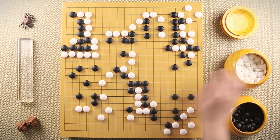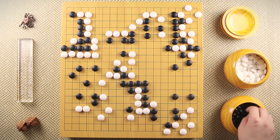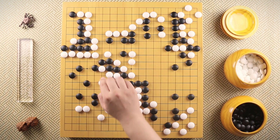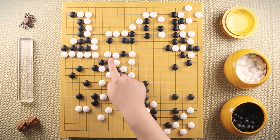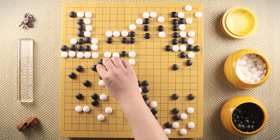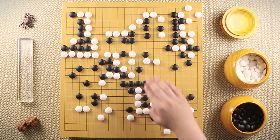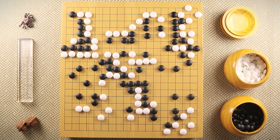Black has no choice but to connect up. White ataris; again black has to connect. White ataris, black extends. White ataris, black extends. White ataris again. Black ataris this white stone. White, instead of saving that stone, connects — and white is connected to this group over here. Black captures this stone and white jumps in to further erase black's moyo. Black peeps, white pulls back, black peeps again, white connects, and black jumps to try to save this part of the board.